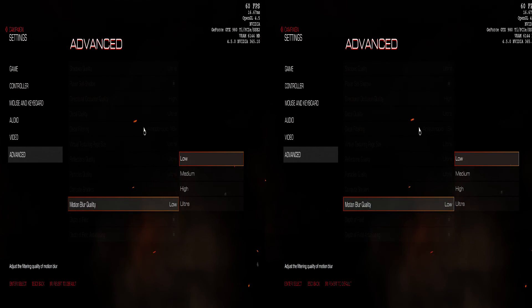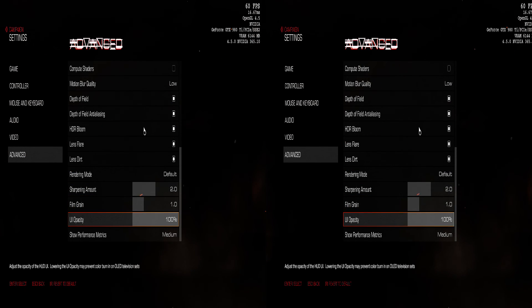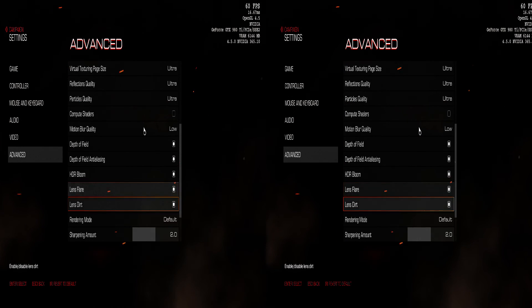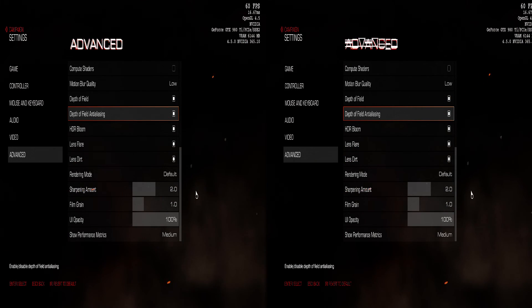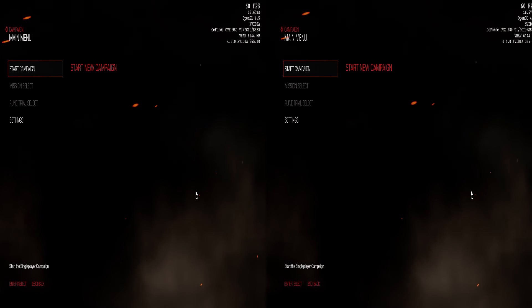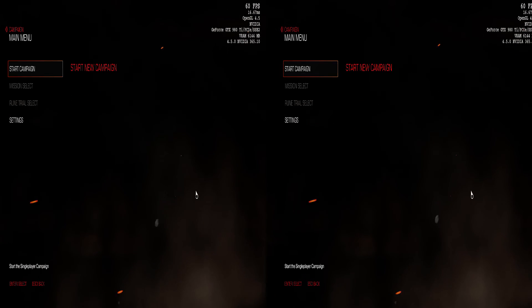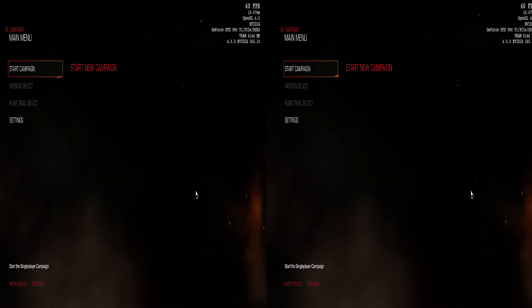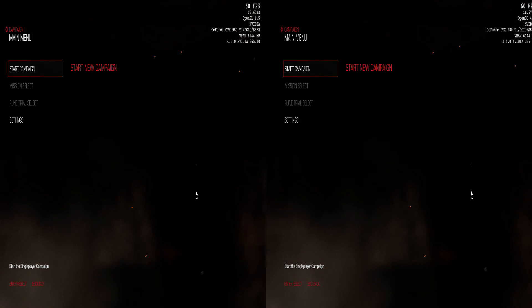Motion blur is something I hate, but unfortunately we can't disable it, so I set it on low. Everything else is basically on ultra. The last thing here is the performance matrix, which is that thing in the corner — you can show more or less information there. This is not the actual final version of the fix; it's still pretty much a work in progress. But I decided to make this video just to show how the game behaves. I'll shut up now and let you see how the game looks. Catch you later.